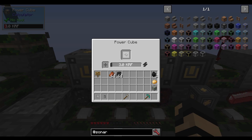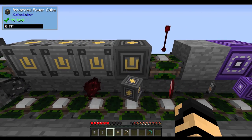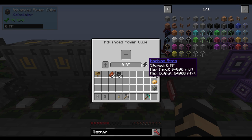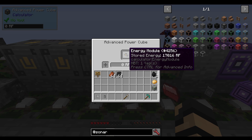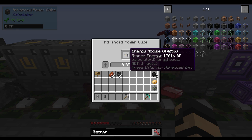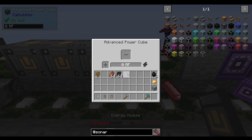Using it in a standard power cube is actually going to be a bit limiting. Let me introduce you to the advanced power cube. This one is much better — 64,000 RF per tick input and output. I can just put that in here and it will deposit everything, and I can suck it back out. It's pretty quick, pretty efficient, and much better for input, output, and storage.